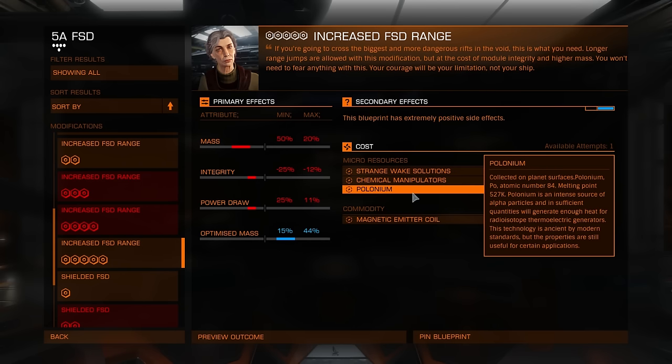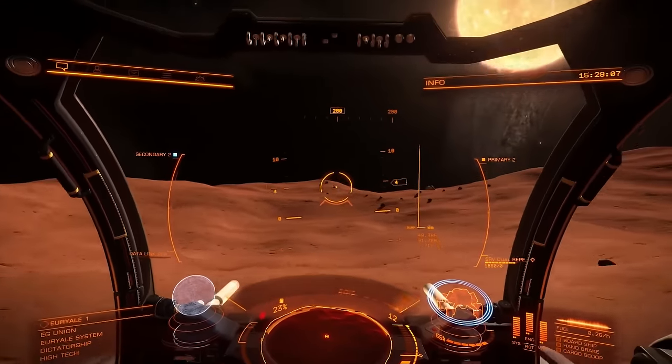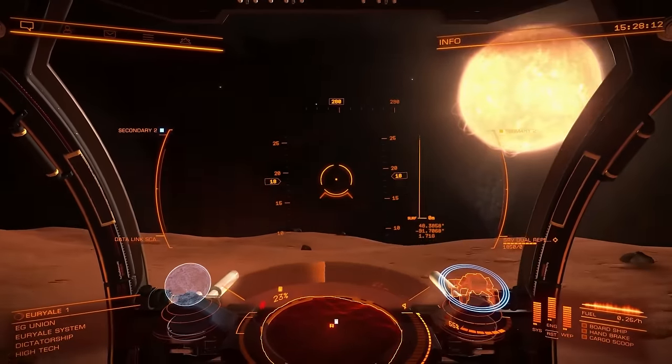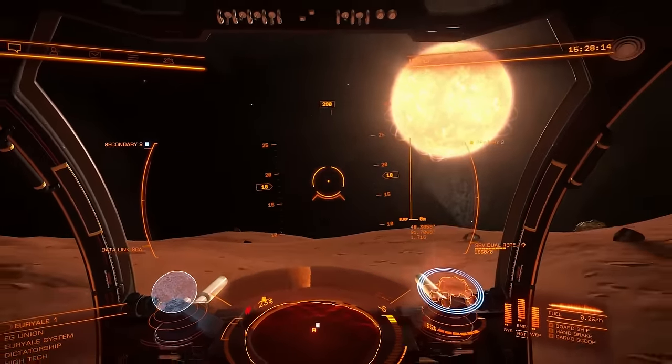For polonium, drive around planets — metal rich or high metal content. If you don't find any polonium in one hour, you should probably switch planets. In two hours, definitely switch planets.